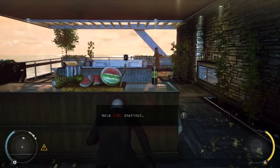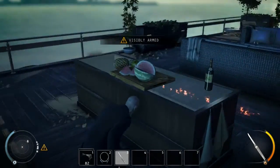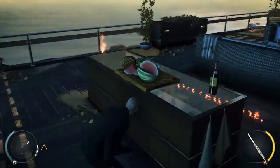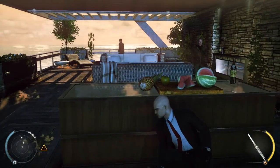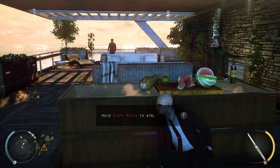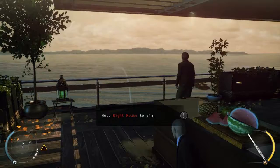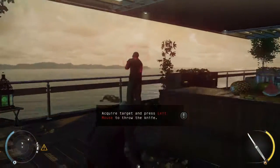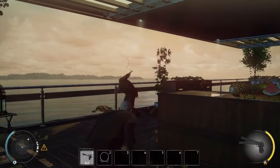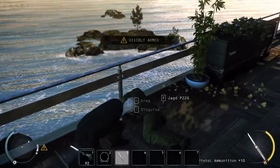Use instinct or consult the radar to locate the exit. Use instinct to anticipate enemy movement — the guard is headed for the railing and will not reach you. Edged and piercing weapons can be used for deadly throws as well as distractions. Focus on a target. Now throw. Clean kill — you can dump the body over the railing.